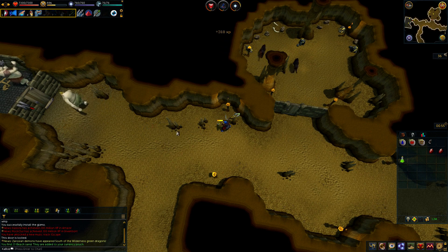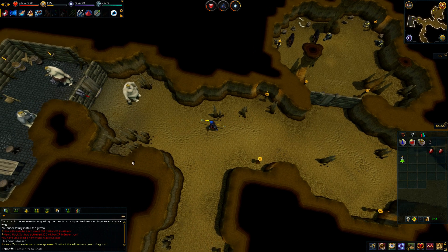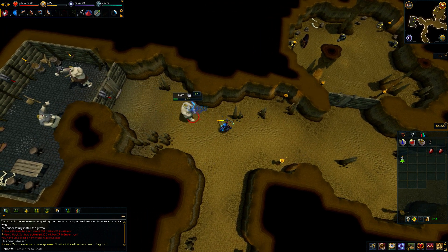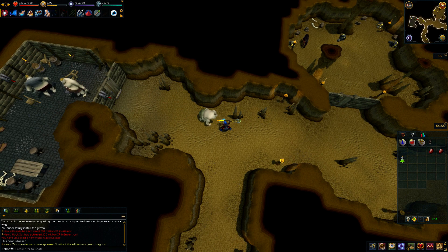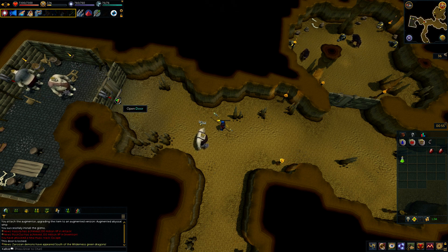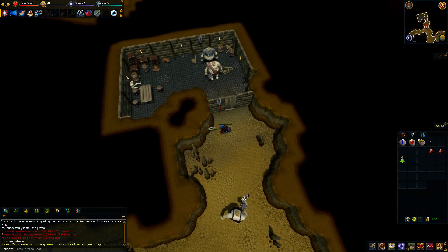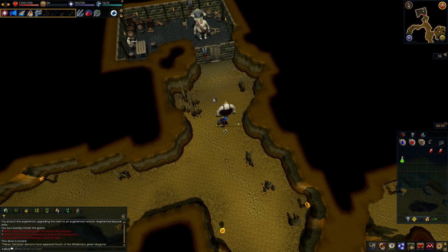The ogre didn't drop a key — just big bones, which I auto-buried. Let me look this up while I kill another one. Oh, there's a puzzle here! The north and south — we have to do a lever puzzle. There are levers outside and inside the room. The ogre dropped ogre ribs — not sure if I need those. Can you get multiple drops?